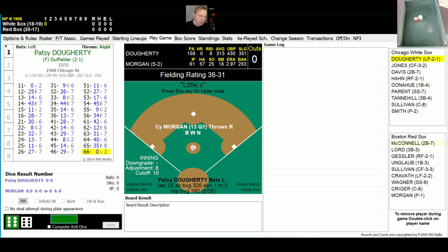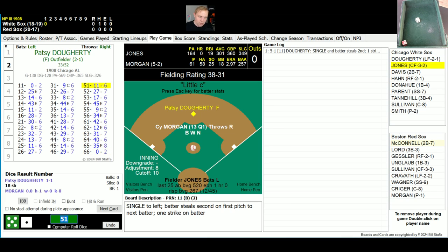Top of the first inning, it'll be Patsy Doherty here for the White Sox. White Sox using this modified lineup. The rule is a 51. I'm trying to give the video the best quality that I can, but you might have to trust me when I tell you what the rule is, because I know there's still that glare. Doherty has an 11 on his 51 — that's a single to left field that gets in front of Kravitz, and Patsy opens it up with a base hit, then he promptly steals second with Fielder Jones up there.